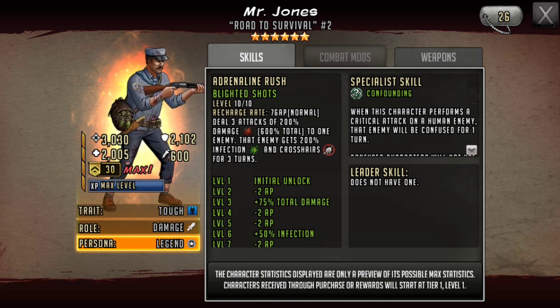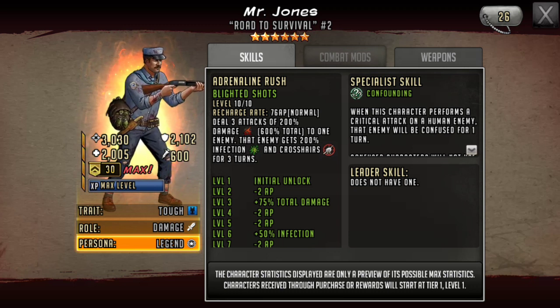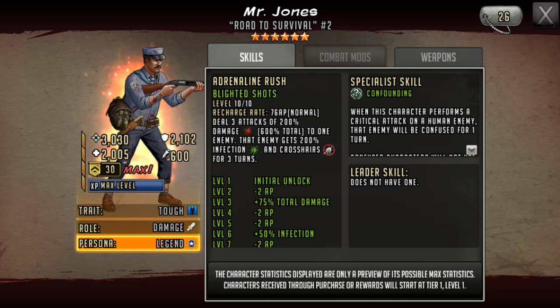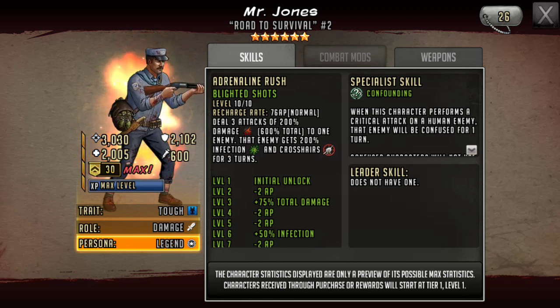So if a toon has 5,000 HP total and he hits them with the 200% infection, they would have to heal for 10,000 total over the next two turns, or they're just immediately gone. Since he also adds crosshairs for three turns, I find it a bit odd that the infection lasts three turns when the skill description said you had to heal over the next two. So maybe infection requires healing 200% over three turns, not two — or it could just be that they gave him an extra turn. If you find out, let me know in the comments below.